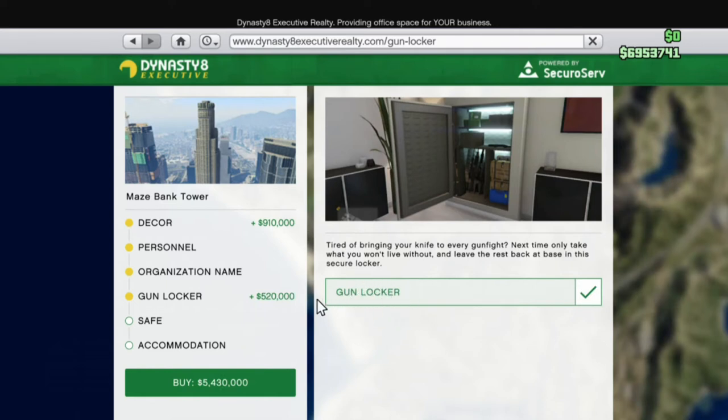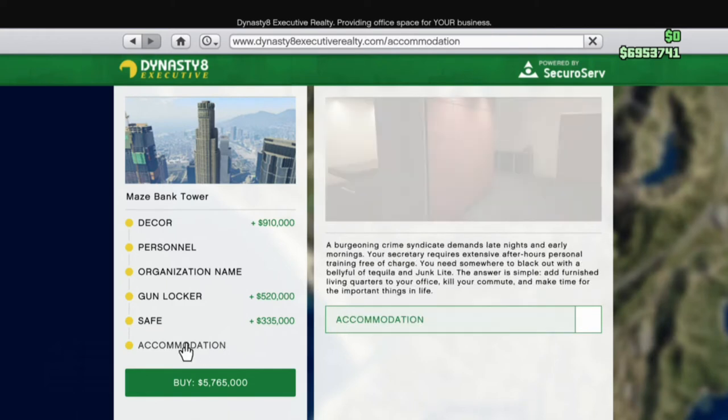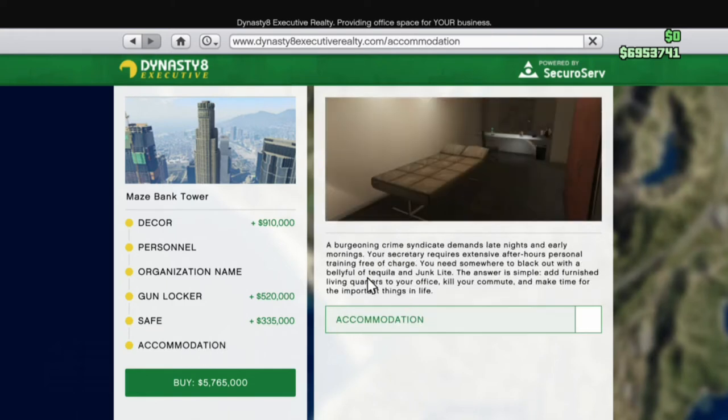Then go down and you've got the option to add a gun locker. Rockstar finally listened to us — GTA 5 ideas, it's working! You can go on down to the safe. Make sure you add your safe, but it's pretty much just for you to look at and show off your money.